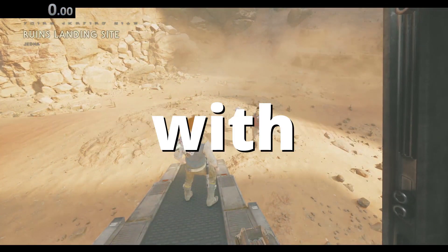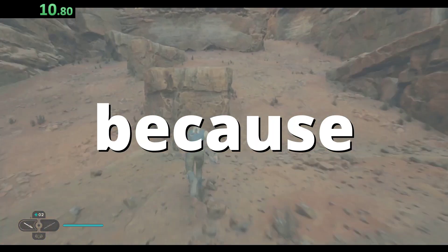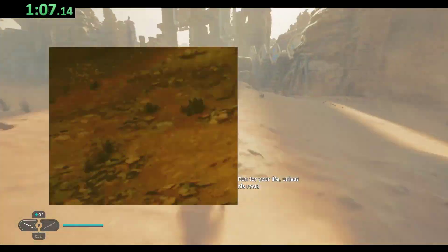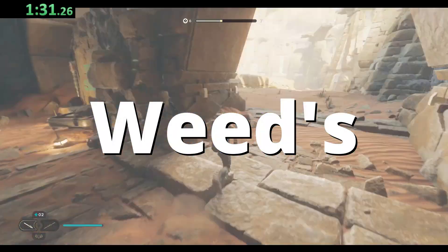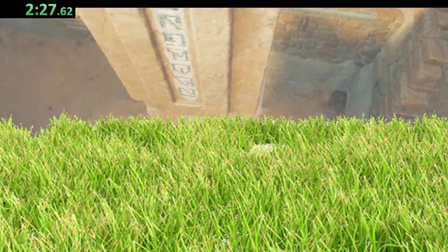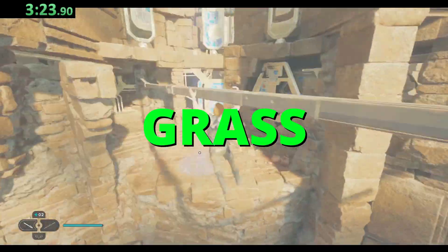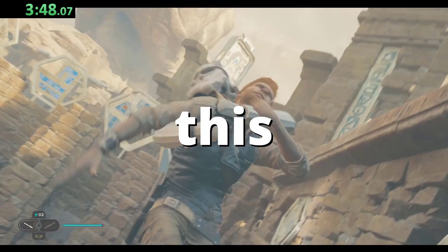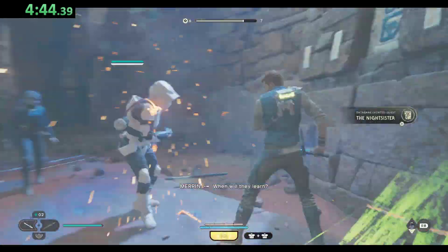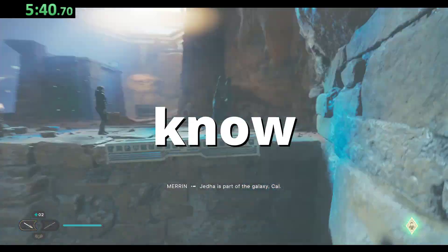Now we're on to the next planet, which is Jedha. The problem with this planet is there is grass here, but those don't count because they're not green. They're more like brownish weeds. I call them weeds because they're not the green, luscious, soft grass that we all love to see. So I didn't count that, and basically it takes me a little while to even find grass. I genuinely didn't even know where I was going, to be fair. But eventually I do find some grass.